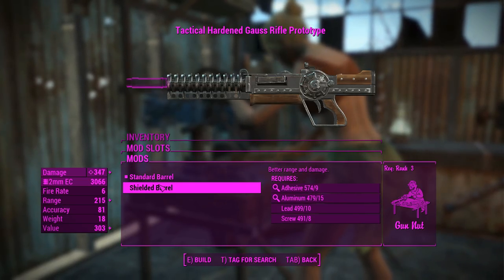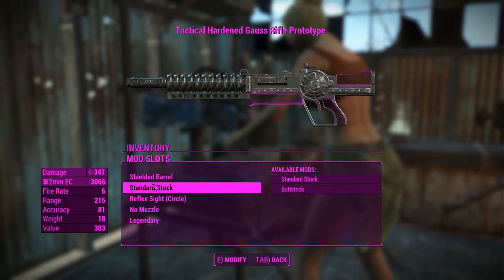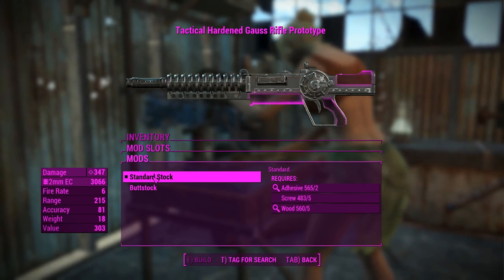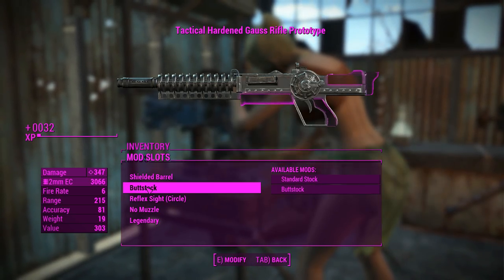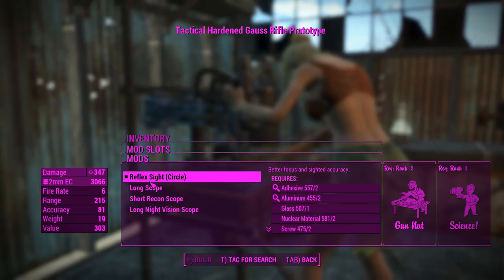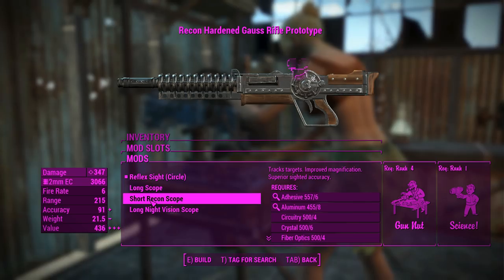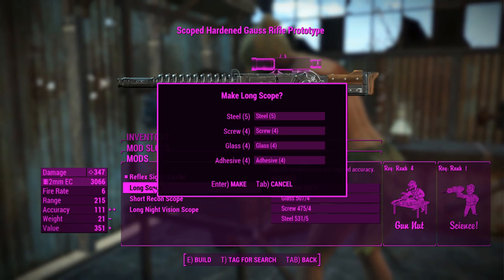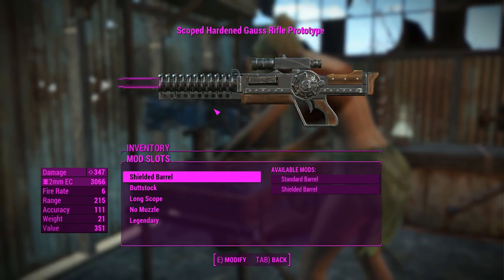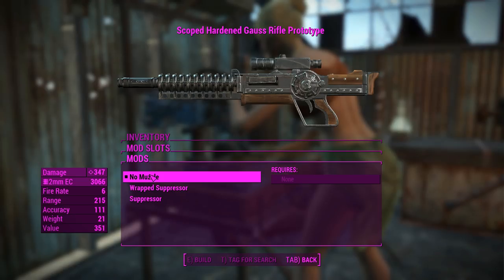Going into the barrels we get the standard and shielded barrel — very, very familiar, wouldn't you agree. We've got the butt stock, so we'll go ahead and chuck that on, and for a scope we get a choice between reflex, recon, or long scopes. We'll chuck the long scope on because I'm pretty sure that's the way it was back in Fallout New Vegas.